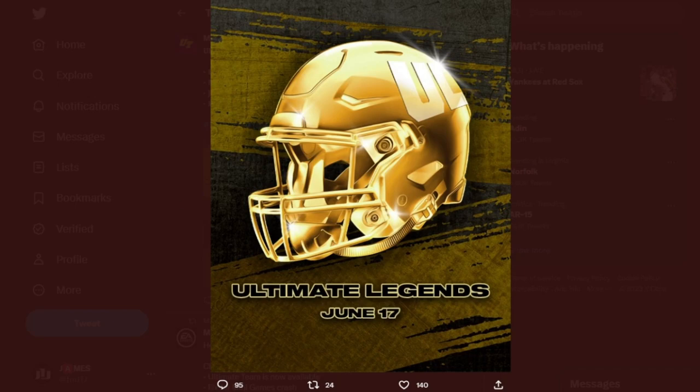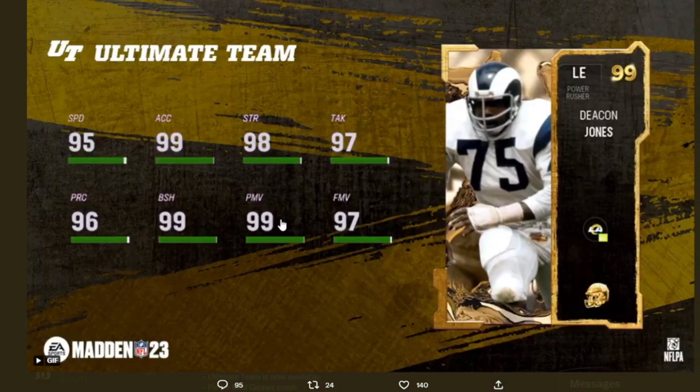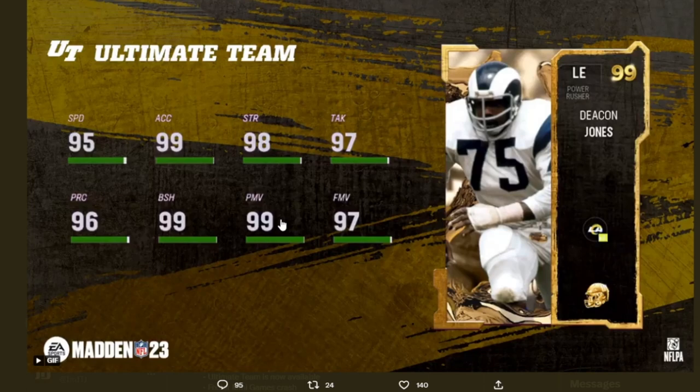First up we got 99 overall left end Deacon Jones, rocking 95 speed, 99 acceleration, 90 strength, 97 tackle, 96 play recognition, 99 block shed, 99 power move, and 97 finesse move. Why are all these stats not 99? Like, why does he have 95s, 96s, and 97s — he should be all 99.